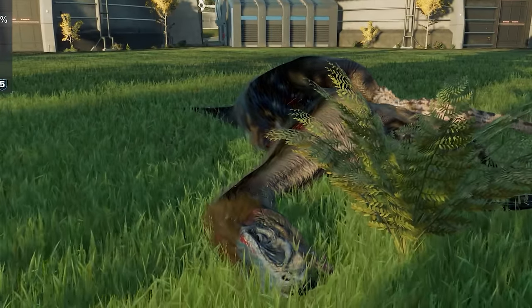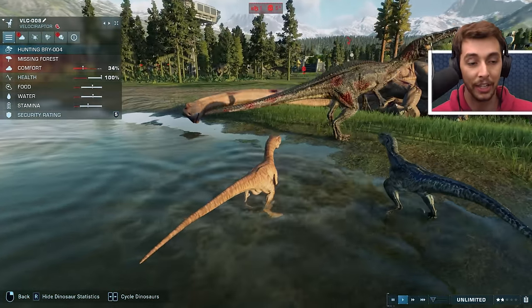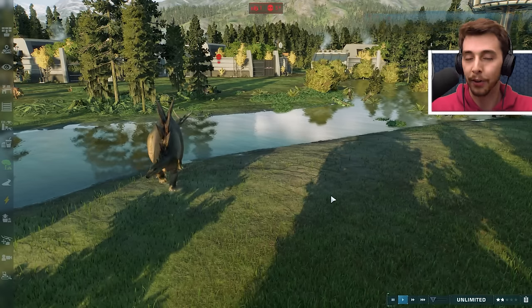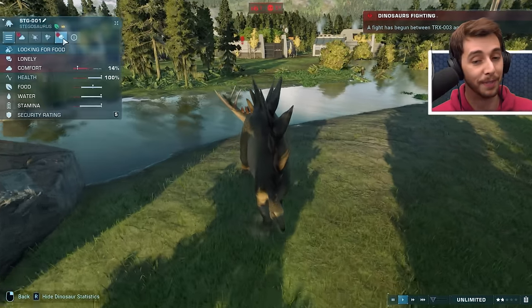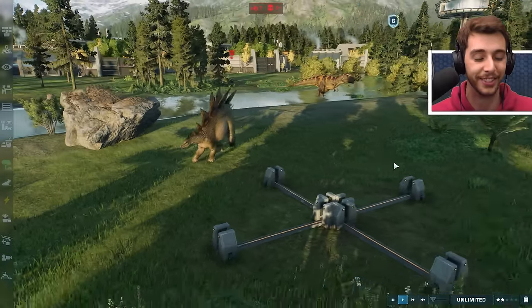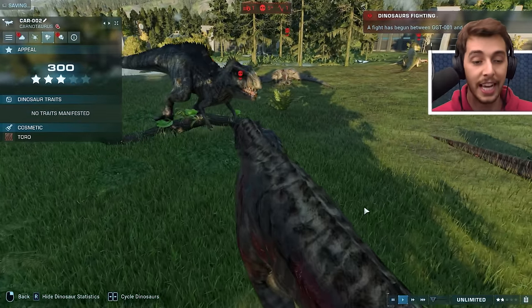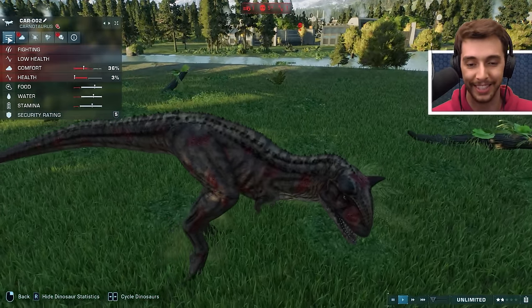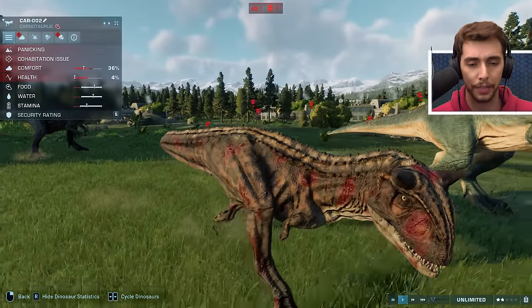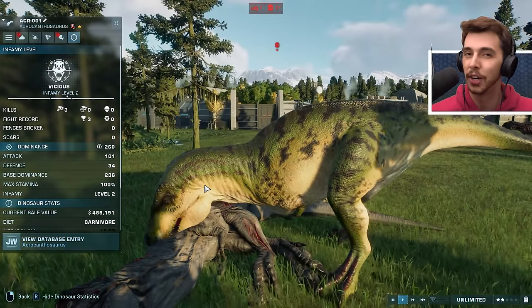You had the two Jurassic Park 3 raptors and Echo with Hookworm helping but apparently they just killed it - fell over. The Therizinosaurus is dead - didn't even see the other one. Blue and one of the Lost World raptors taking on a Baryonyx - the only Baryonyx left - and killed it. Stegosaurus is still in it! If you remember one of our Battle Royales, the Stegosaurus actually managed to win - I'm wondering if this one could be the same.